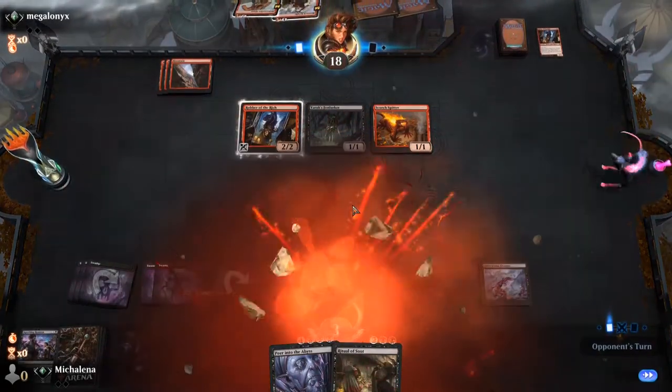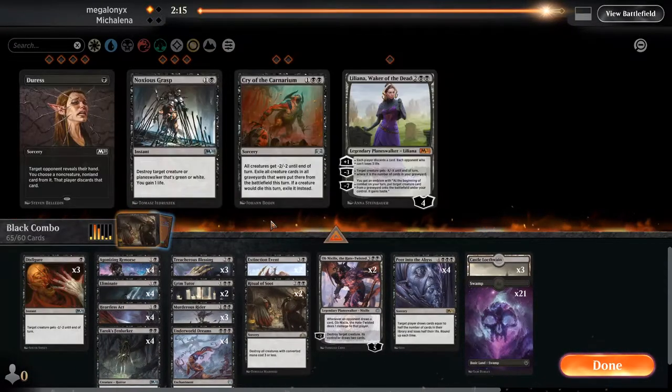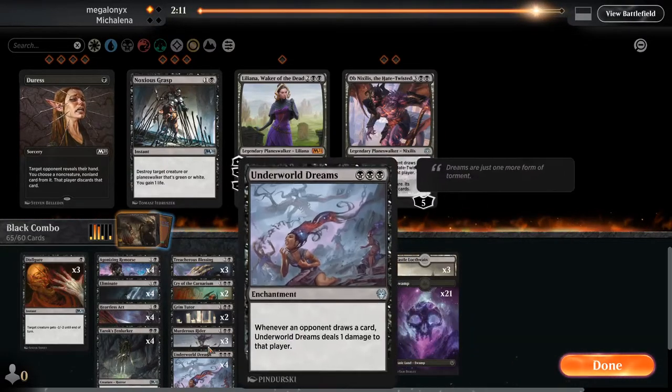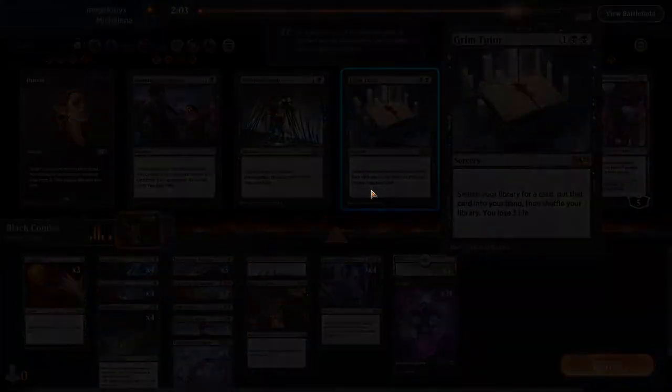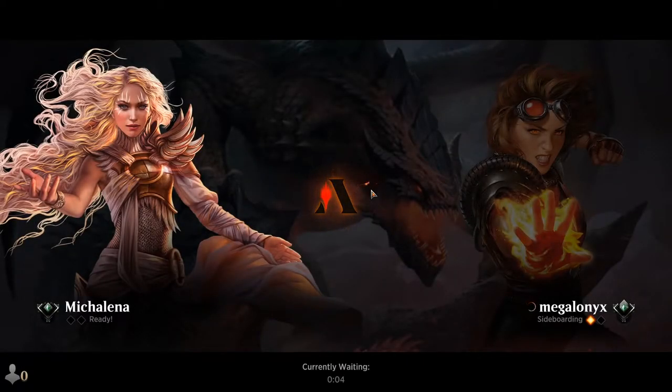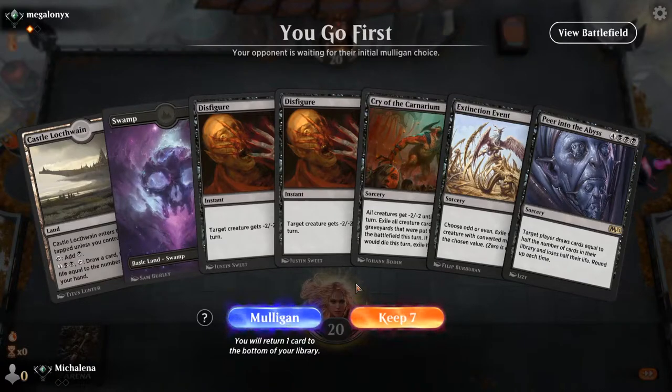If only we drew those in opposite order we'd have won this game — a Ritual of Soot. That's unfortunate. We're going to bring in a ton of removal, cry some top end, and then a Grim Tutor. Creature types in the past reflected off each other — slivers is a good example. But this party mechanic is neat where having four different creature types gives more benefits. They also spoiled modal double-faced cards — MDFCs is their design keyword.